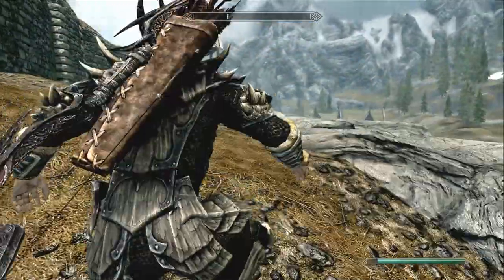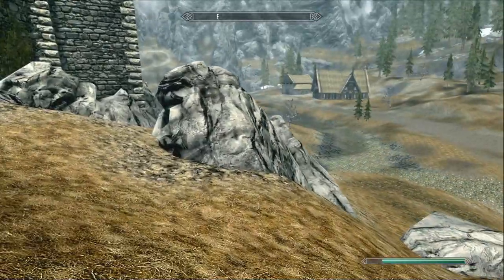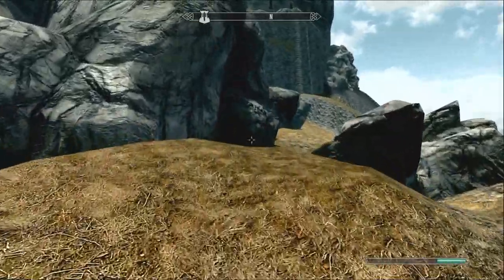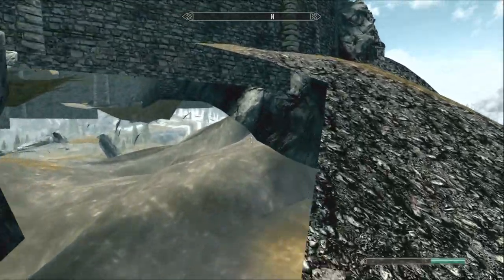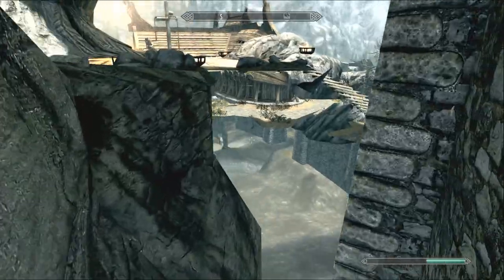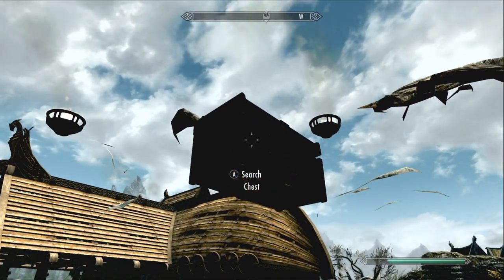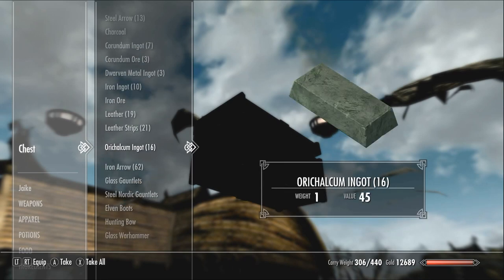Now just run around the entire outskirts of Whiterun until you come across what I'll show you. Come over here to where the Skyforge is, over by Eorlund Gray-Mane. You're going to see this big hole in the ground — don't be afraid, you won't fall in. Come right there between these two rocks and you'll see a chest floating in midair.